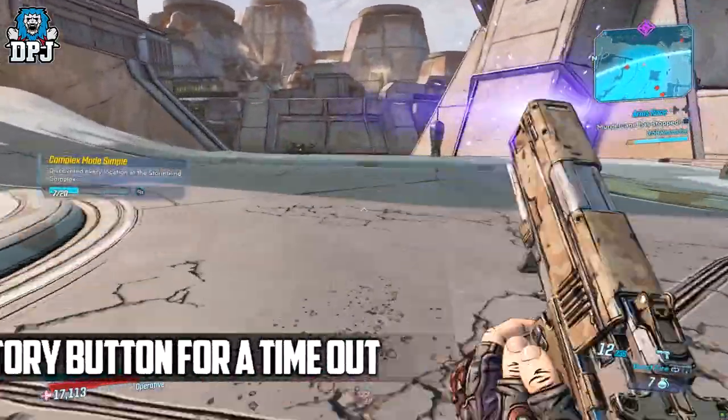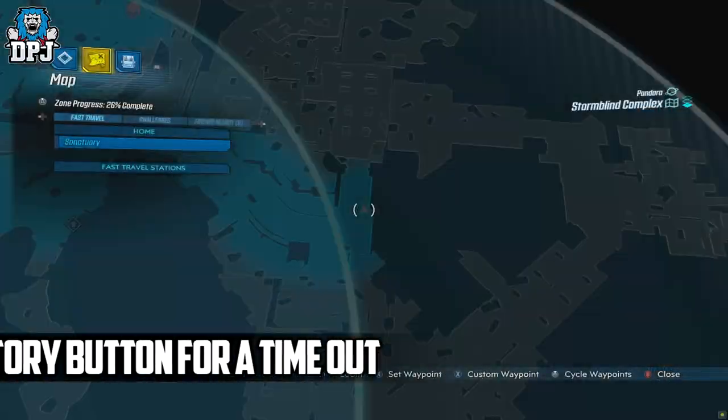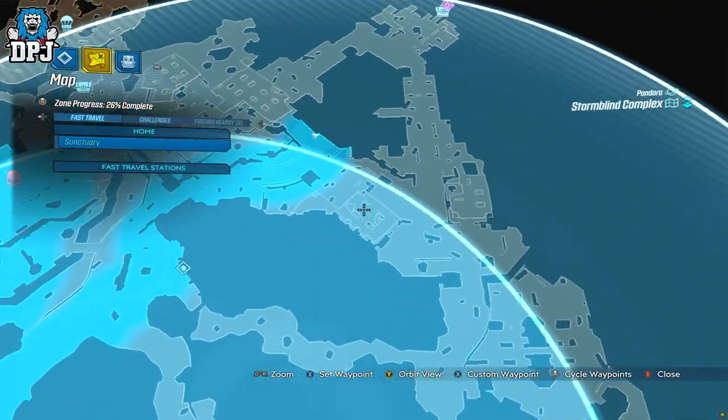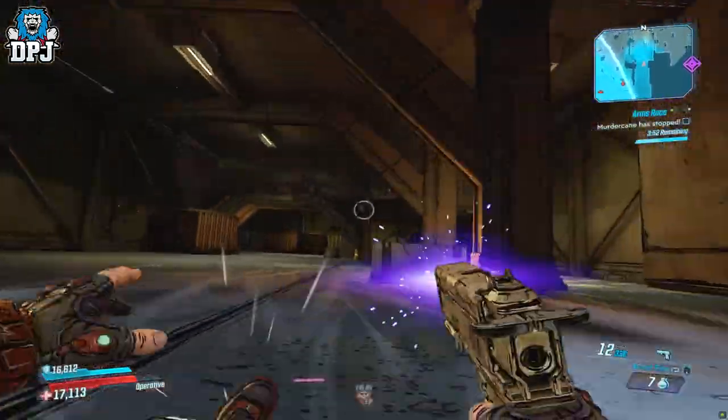If you're playing solo, here's a useful tip: you can use your inventory button to basically pause the game. Check out your surroundings, check out the map, and plan your next route. It pauses the game, and this is a very useful tip indeed.